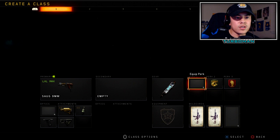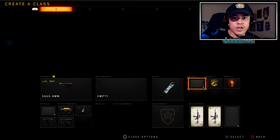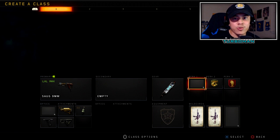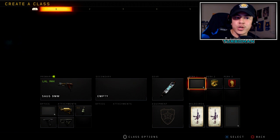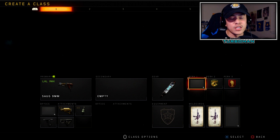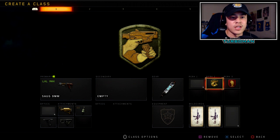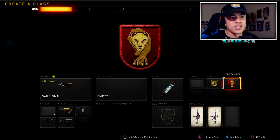For perk one we're using Crash on purpose so we can replenish ammo and use his ammo crate ability at the right times — pay attention to how much ammo you have left so you're not wasting it. Then we got Gung-Ho so we can fire faster from sprinting, going hand in hand with Quick Draw. And Dead Silence because I don't want to hear my own footsteps, and most importantly I don't want the enemy to hear mine.